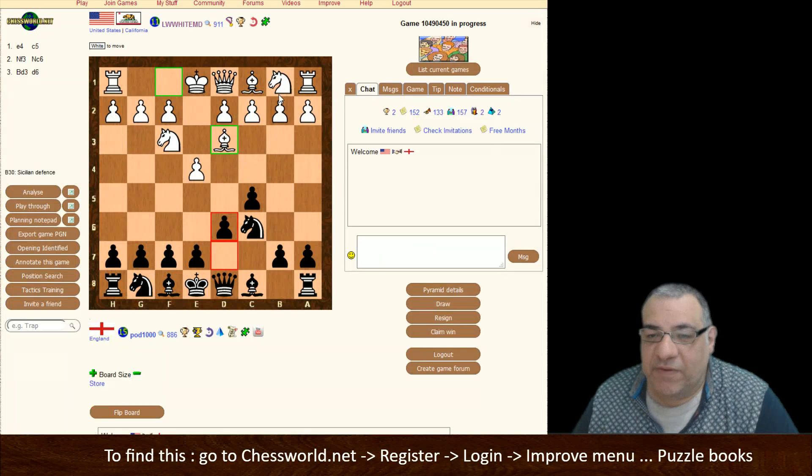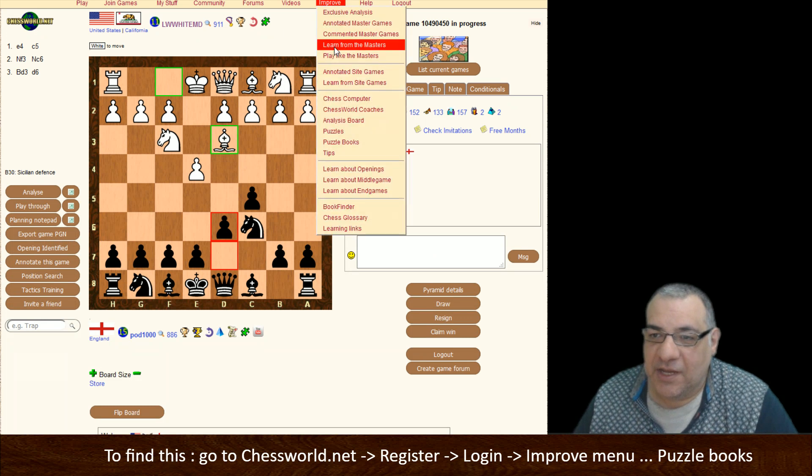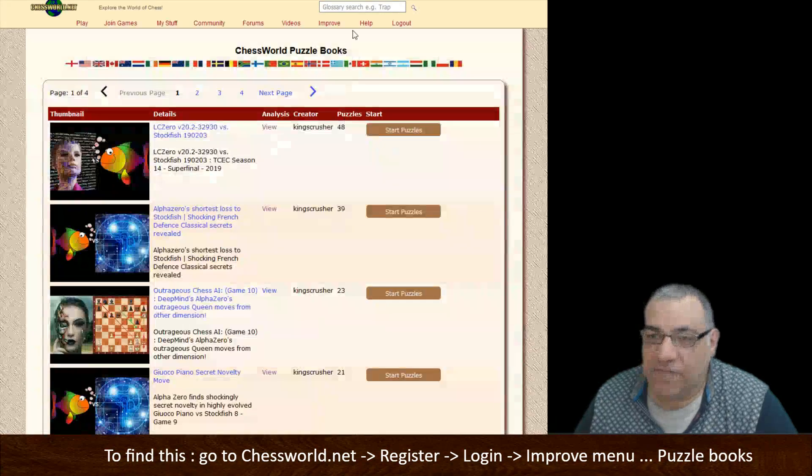Hi all. I thought we could review some of the checkmate combinations of both Leela and Stockfish with this video, as well as show the recent updates on the Chess World puzzle books.